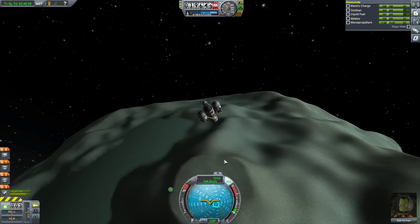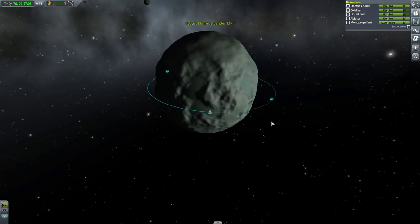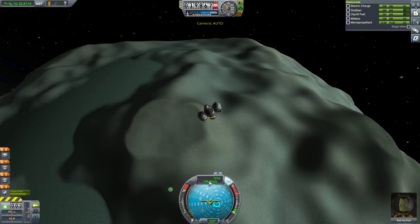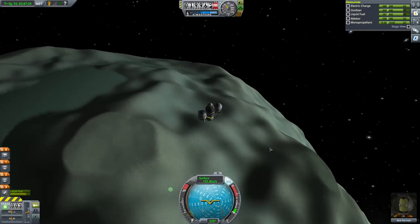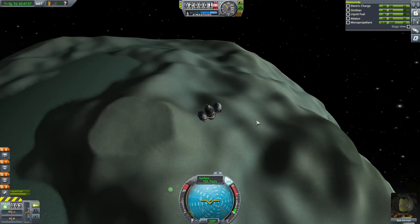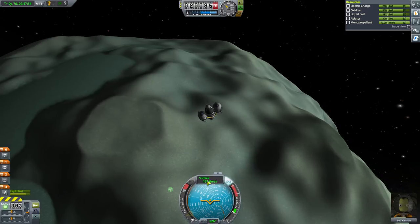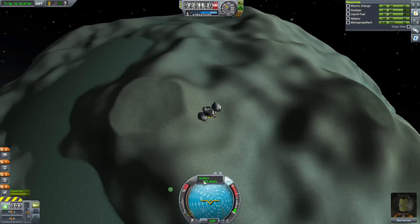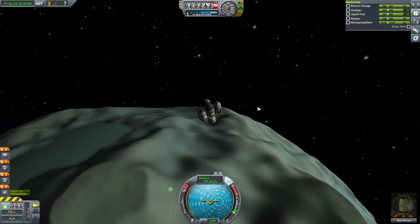We're still going sideways quite quickly. Our nav ball is currently in orbit mode, describing our speed as an orbit around the center of Minmus. But Minmus is rotating, which means our speed relative to the surface isn't the same as our orbital speed. If you click on this little panel, it'll switch from orbit to surface. It'll actually do this automatically as you approach the surface of a planet regardless, but it's useful to illustrate what's going on here.